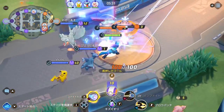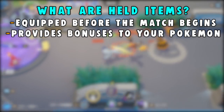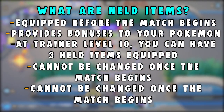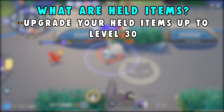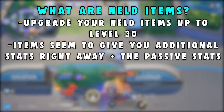Now we're going to go through the held items. Held items are items you equip before the match begins and provide bonuses to your Pokemon. At trainer level 10, you can have up to three held items equipped. These cannot be changed once the match begins, and new held items can be purchased in the shop. You can also upgrade these items up to level 30 using in-game currencies to boost their stats. These items seem to give you additional stats right away, plus extra stats you gain from certain situations.